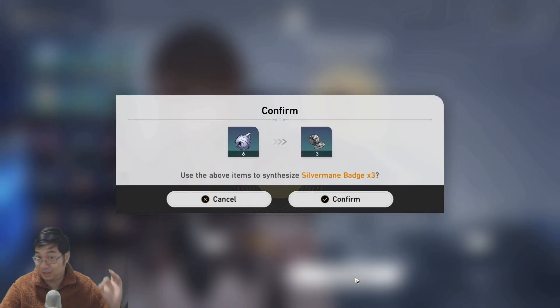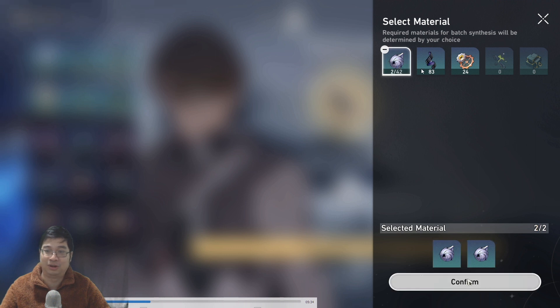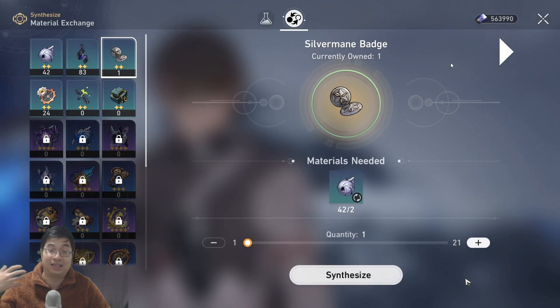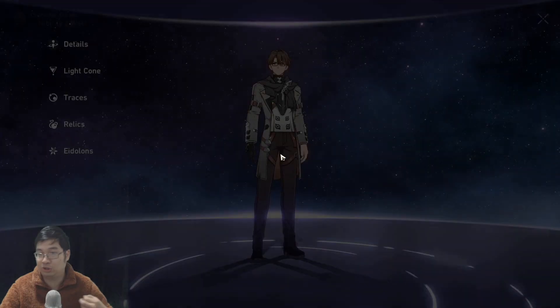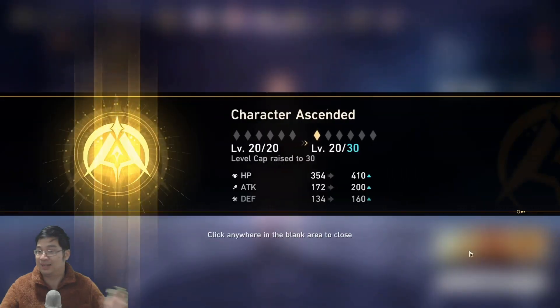Fast-forwarding a little bit — over here you add the materials you have the most of. I have 42 and 83; I should have added the 83 because I have more of that. But you can use any of the material types here to forge into the next grade. This is what I did, and here we'll be leveling up Esther using the same method.